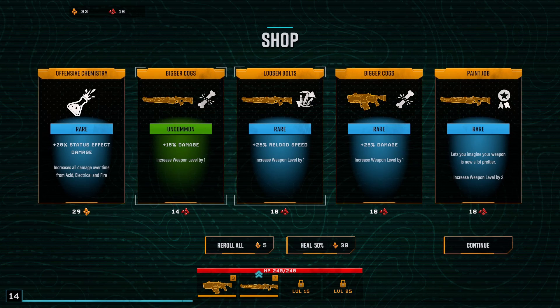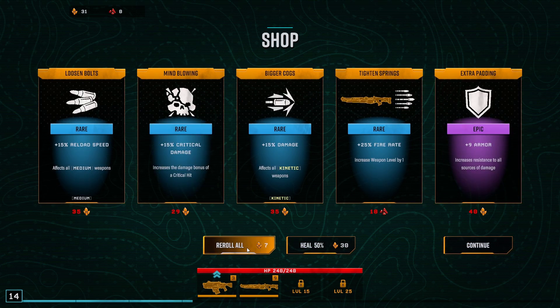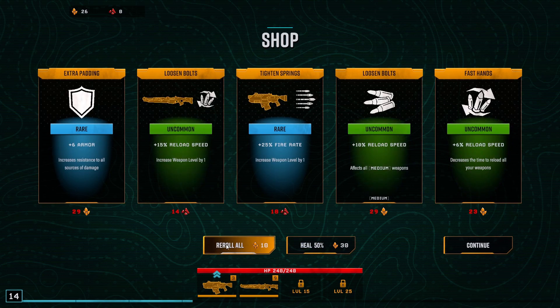So when you complete the level you choose one of these upgrades, or you can reroll with your gold. You spend your nitra or gold. I've got 18 gold — I can have some more reload on my M1000 or damage. I'm not going with that one. Let me reroll. Can't afford anything to reroll again — ain't got enough to spend anything. Let's just continue.